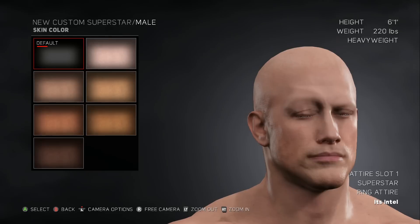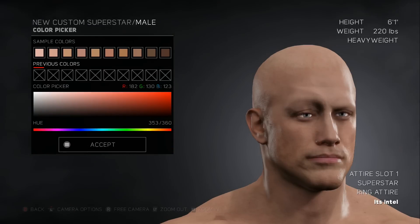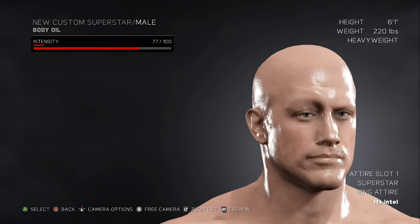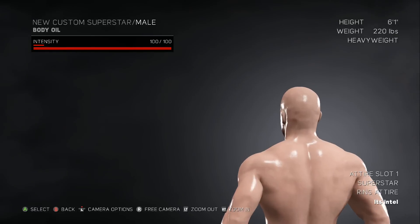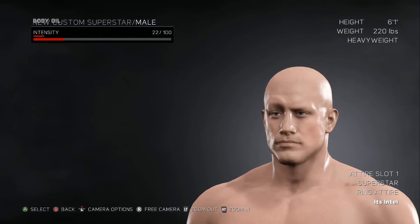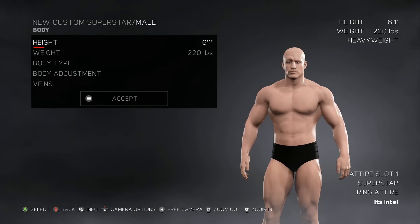Skin color - what does it matter what I pick, I can just pick whatever I want, right? He can be a black guy, he can be tan, he can be whatever he wants. We're gonna keep him caucasian though. Body oil - this dude's sweating, look at him! Let's make him really sweaty. He looks sweaty, it's actually making my eyes water. We'll keep it at 22 out of 100 - he's not gonna be really oily. He's not an oily guy, he's just not the oily type.